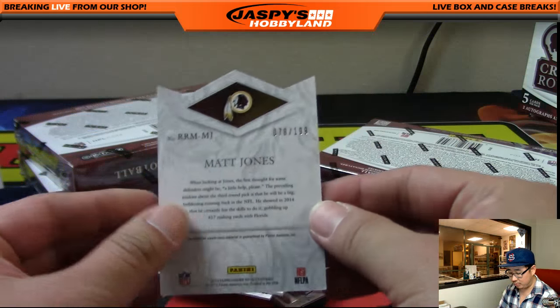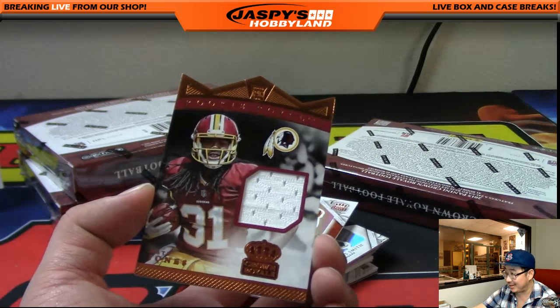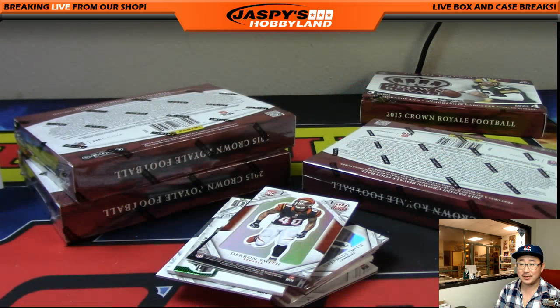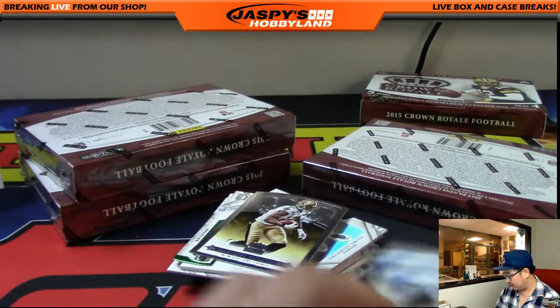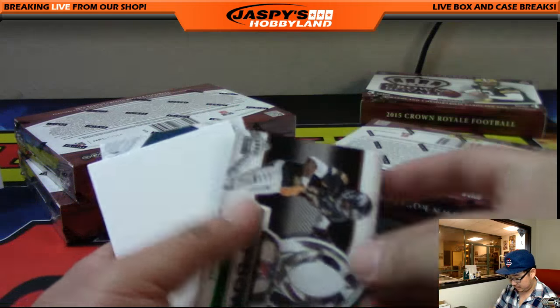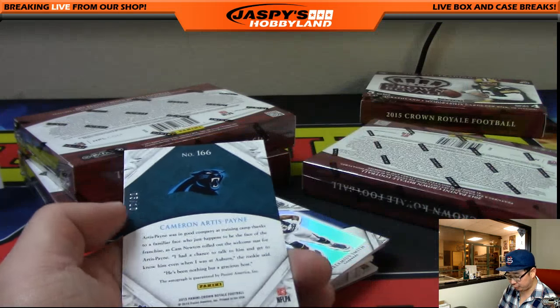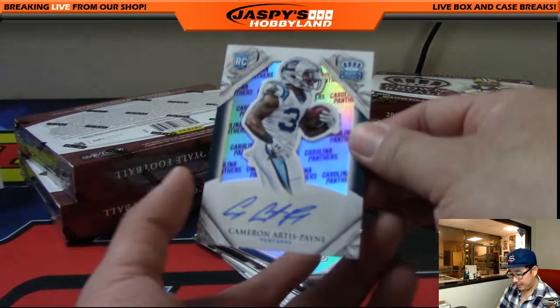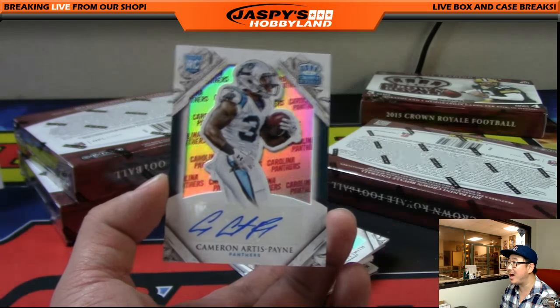Redskins right here — Matt Jones, 78 out of 199. Yell just saw the empty box like, there goes my hit. Edward with the Redskins. And look at that — more Panthers for Arthur. 5 out of 10 this time, Arthur — Cameron Artis-Payne with the Carolina Panthers pattern in the background.